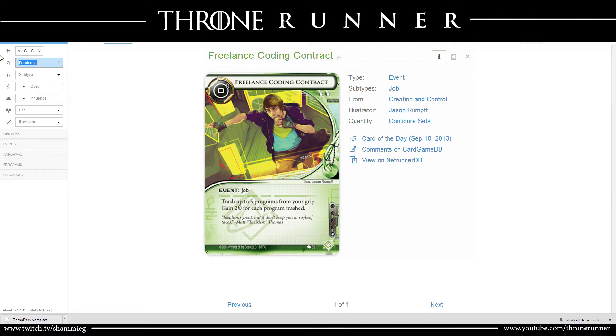Another card I was using was Lucky Find. This card is new — it came with the Double Time pack that just came out last week. I tossed it in because I thought Anarch needed it, but after playing the past couple of games with the Wizard deck, I noticed I would draw it and more often than not discard it, or play it just to get rid of a card in my hand. I've never actually had to use it because I was low on money, so it's coming out.